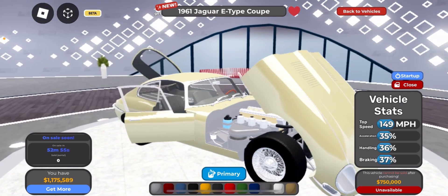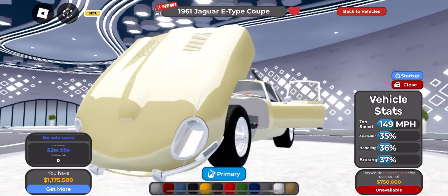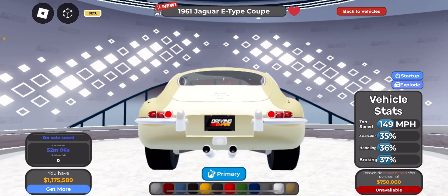The trunk opens like this, and the hood goes up with the light. Look at the stand — there's the price. It's still off sale, but you can start it up if you want.